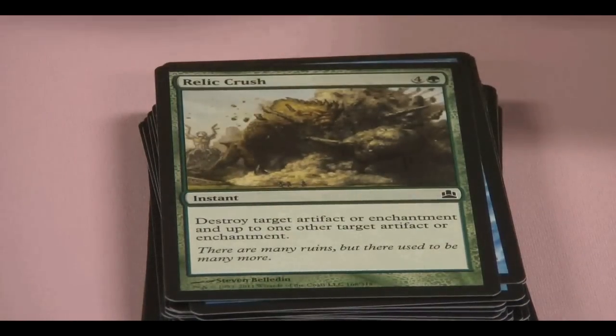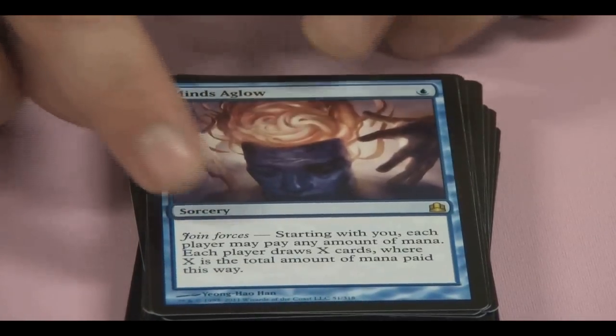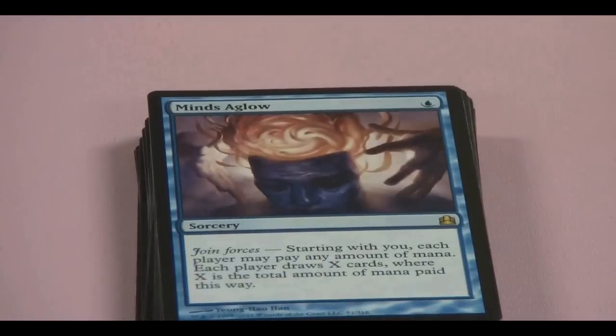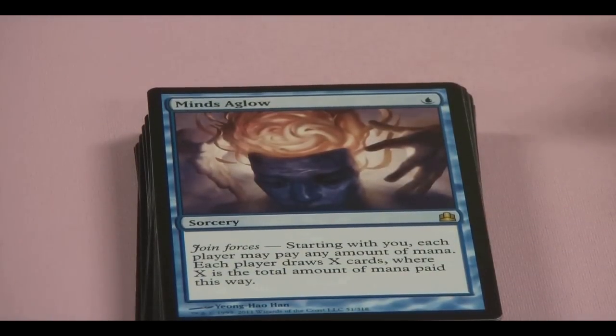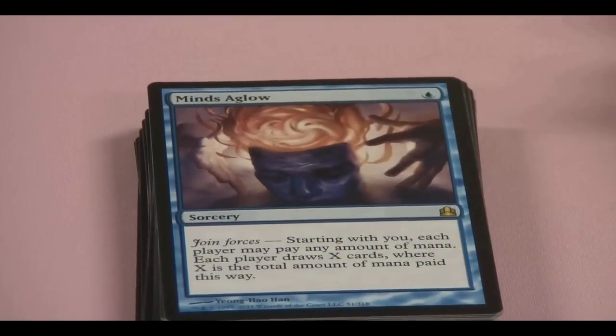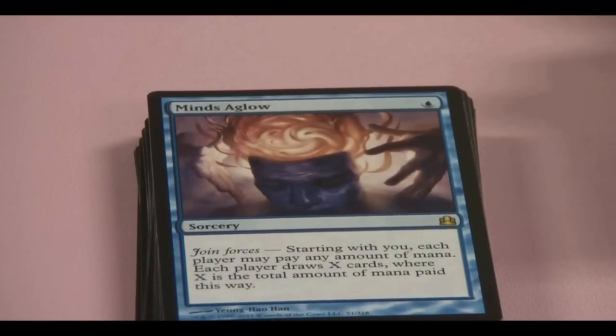Relic Crush. Here's a new card with the mechanic Joined Forces — new to this set. Starting with you, each player may pay any amount of mana, and then each player draws X cards where X is the total mana paid. So Joined Forces is where anyone playing the game is allowed to use it.